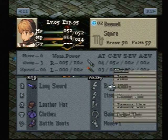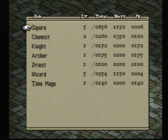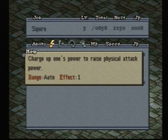The Squire is the most basic class of the game, so you're not gonna see anything too special. There are a few good abilities. First off, we have Accumulate, which is probably the best ability that the Squire can learn.